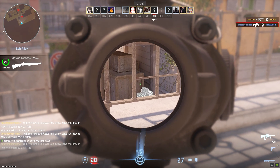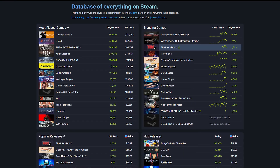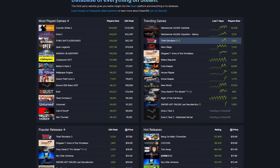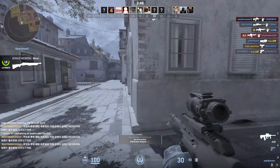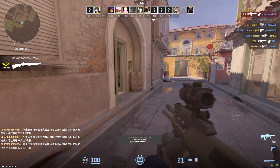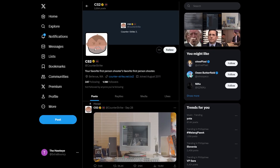Before troubleshooting your system, first check whether the problem is on Counter-Strike 2's side. Visit sites like SteamDB or DownDetector to view server status and check for any ongoing issues or outages with the CS2 servers. Major outages will be indicated by spikes in error reports on these sites. If the servers seem to be down or unstable, you'll unfortunately need to wait for Valve to resolve the issues on their end. Be sure to follow the official CS2 social media accounts for updates as well.